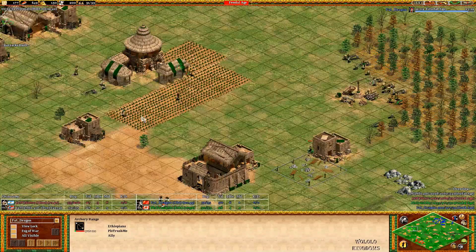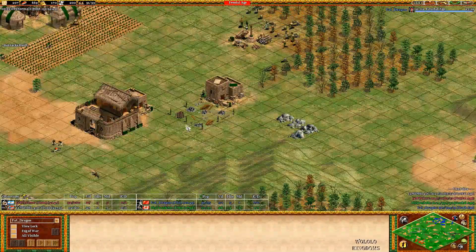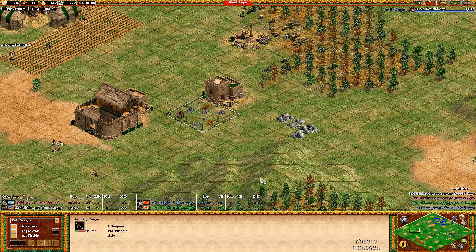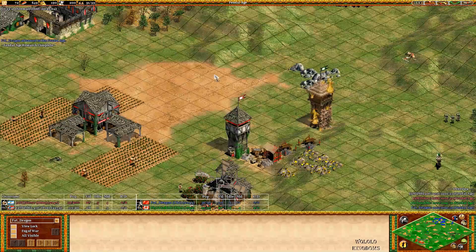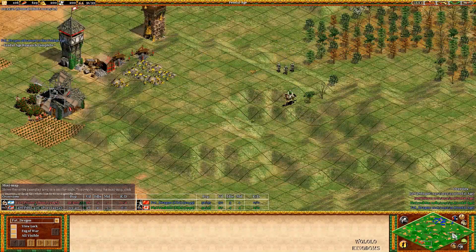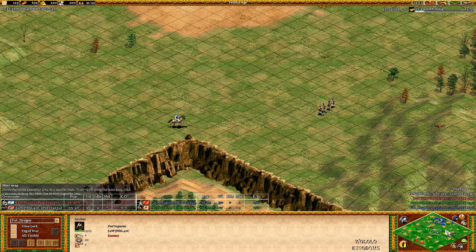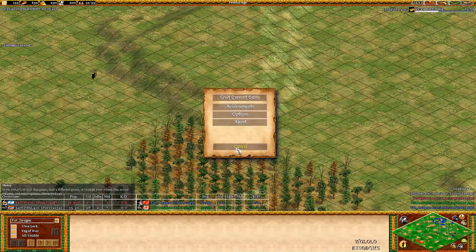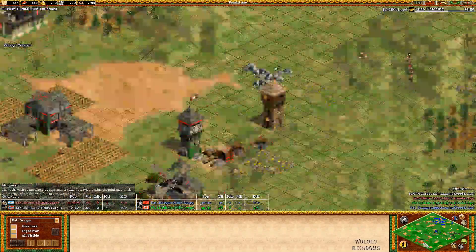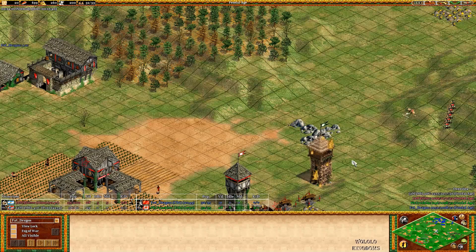Let's see what defenses Hera has at his own base. He's decided to go for military buildings at his own base for defensive purposes rather than the forward. Looks like MBL coming forward with archers now - archers is going to be very, very slow in this situation. I was going to turn down the volume, but then I realized I was at the lowest volume, so I just turned down my desktop.